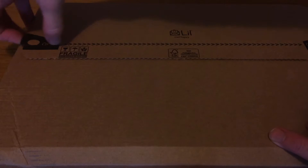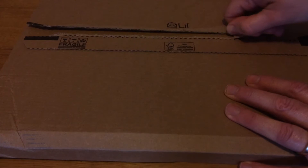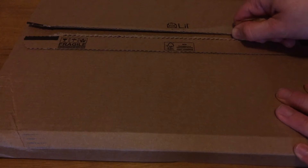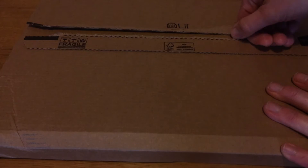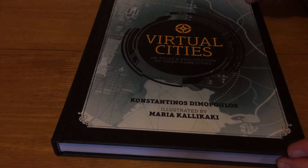It's time to unbox another retro book, and this time we have a title that was funded through Unbound. If you're not familiar with Unbound, it's a crowdfunding site that works in a similar way to Kickstarter. Authors put their project up on Unbound, it gets approval, and then they run a campaign to raise funds. You can get perks including signed copies and ultimately even meeting the author themselves. So opening up the package, we find Virtual Cities by Konstantinos Dimopoulos, illustrated by Mimura Kirky — an atlas of exploration of video game cities.